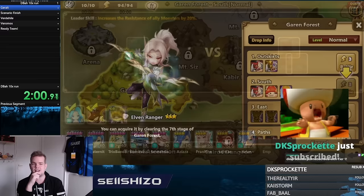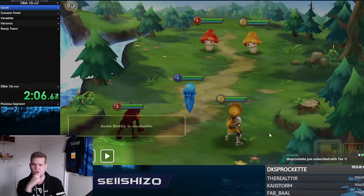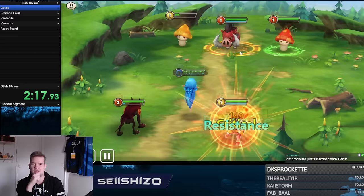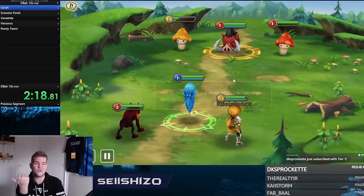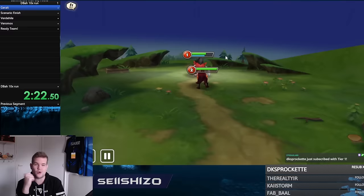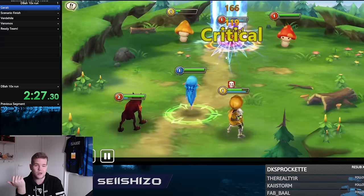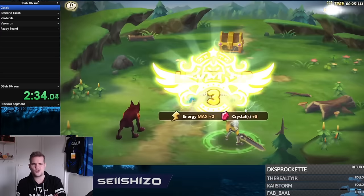What is different about this speedrun? As you can see, we have timestamps. The segments are: getting Gerald, finishing the scenario, getting Verdehile, getting Veromos, then readying the team, and finishing with Dragon's Abyss Hard. Making the first six-star at max level could also be a segment, and getting Lauren is absolutely needed.